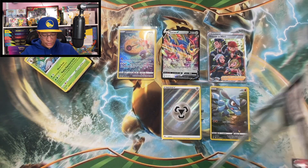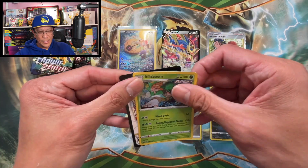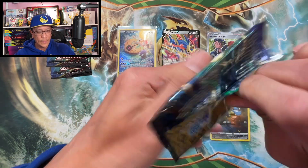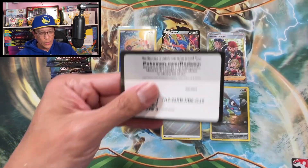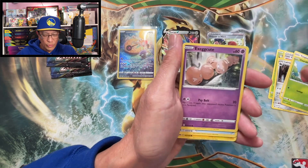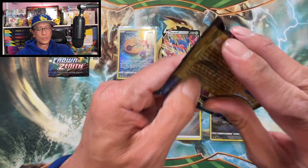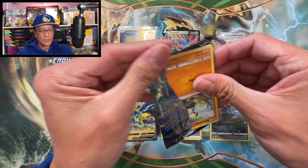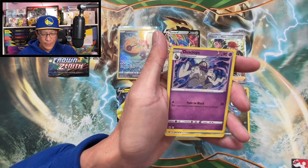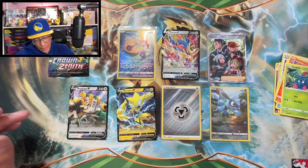Last pin collection blister pack — hope for the best, keep our fingers crossed! We need that gold card so badly. There's the pin, the black star promo, the code. Let's start this last blister pack — Leaf Energy, Carnivine, Vacuum, Lairon, Wynaut, Cherubi, Exeggcute, Retrieval, Emolga — reverse holo — and a Zarora V. Two more Crown Zenith packs — Water Energy, Duskclops, Metang, Energy Switch, Pancham, Snom, Starvyu, Tangela, Yanma — reverse holo — and a Regigigas V. Another V card!